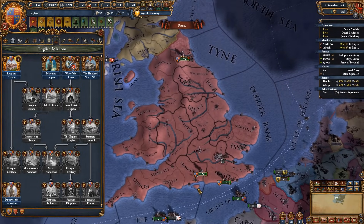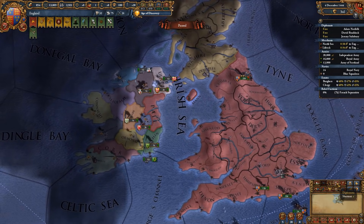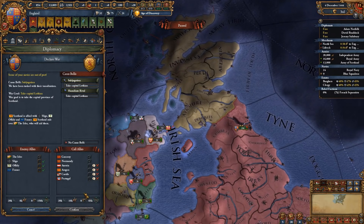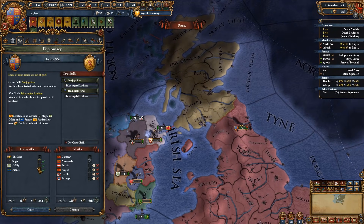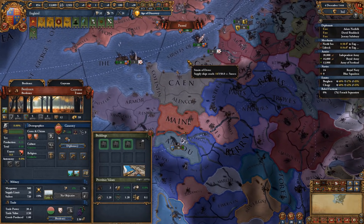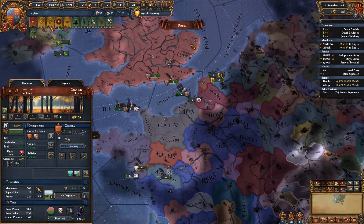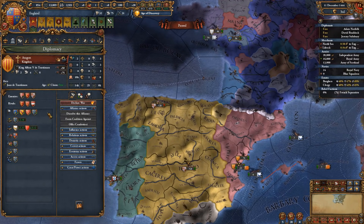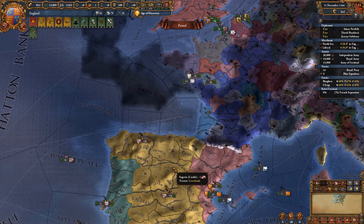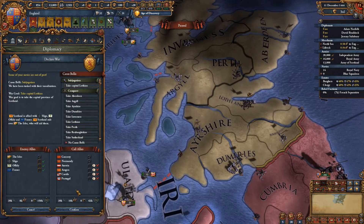After the mercenary company has been recruited and after exploiting manpower in a couple more provinces, I got the Levy the Troops mission, which gives me a subjugation CB on Scotland as well as permanent claims on the entirety of the British Isles. With that, on the 11th I am going to attack Scotland with the subjugation CB. This will call in the French, and I am not attacking the French directly because I want to peace them out fast in this initial first war, since I want to start a second war afterwards using my reconquest of the Gascon core — basically most of the south tip of France.